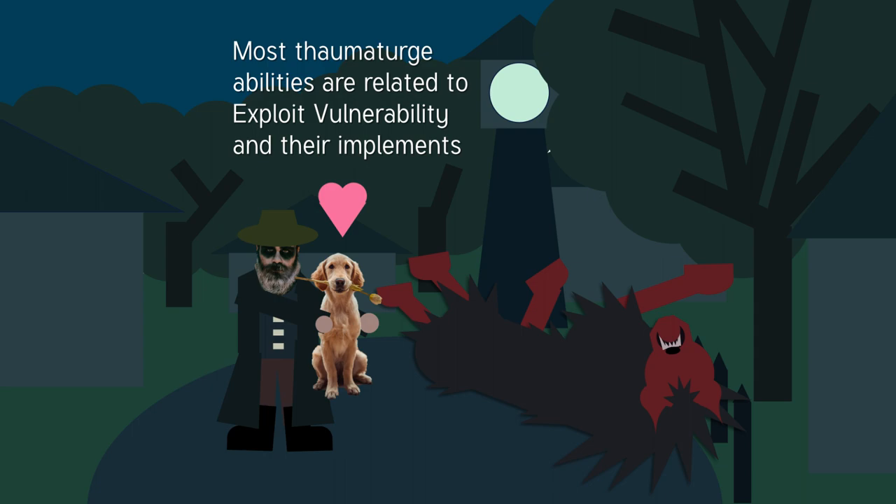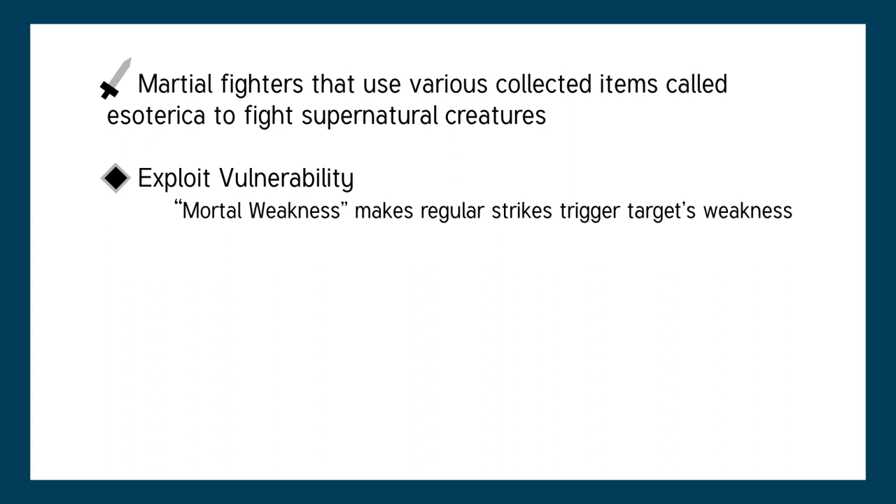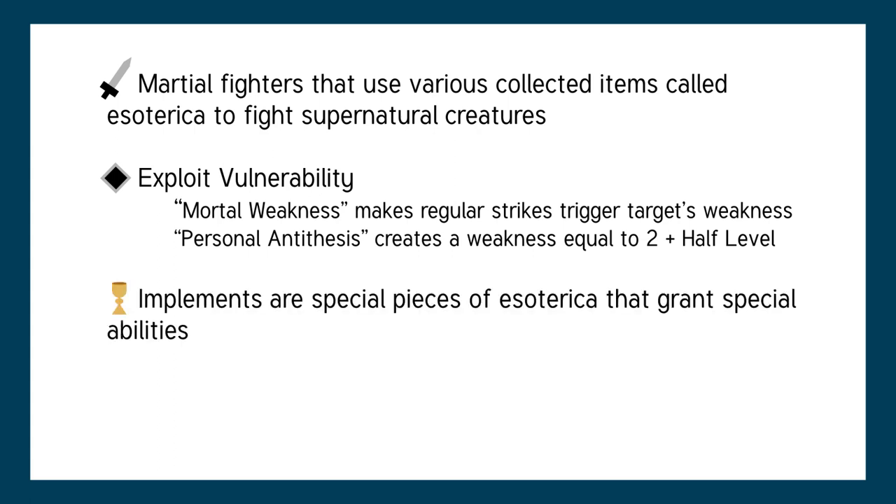In conclusion, thaumaturges are martial fighters that use their strange esoteric knowledge of creatures and the unknown to exploit vulnerability, which makes their regular strikes trigger the opponent's weakness. If the opponent has no particularly egregious weakness or the thaumaturge fails the exploit vulnerability check, they can also create a personal antithesis. The key to a thaumaturge's success are special pieces of esoterica called implements that grant special abilities. Thaumaturges can still rifle around in their esoterica while holding their implement, so they should always be holding it in one hand.